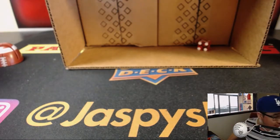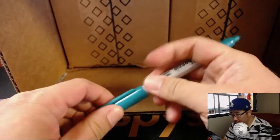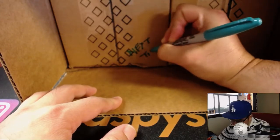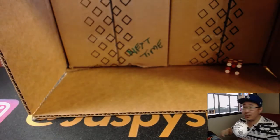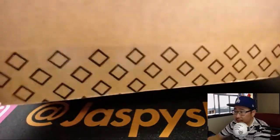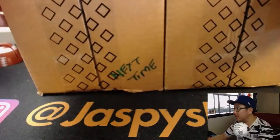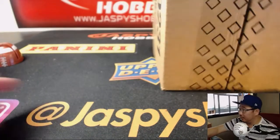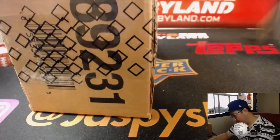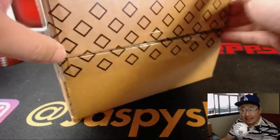So we will reserve this side for next time. Kind of hard to write at this angle — there we go. That's for next time. And now let's pop this guy open and see which two boxes we're going to do.